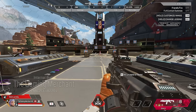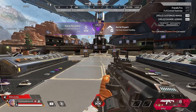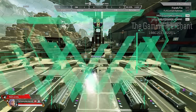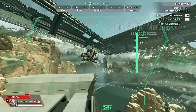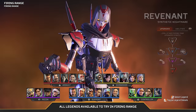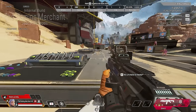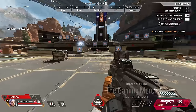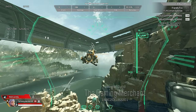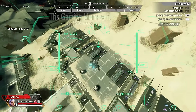Valkyrie's perks make her feel like early Season 9 Valkyrie again. 'Extra Thrusters — launch higher with Skyward Dive' increases launch height from 175 to 193 meters — she basically hits the skybox. 'Aerial Expert — improved jetpack handling' makes that first initial boost and strafing noticeably snappier and more responsive.